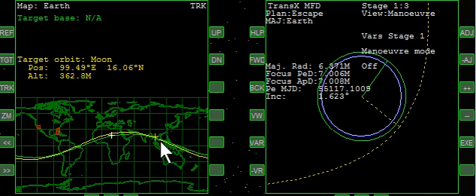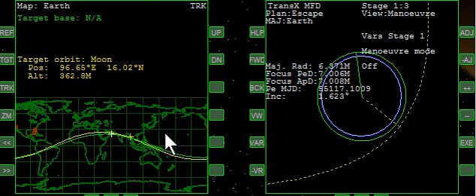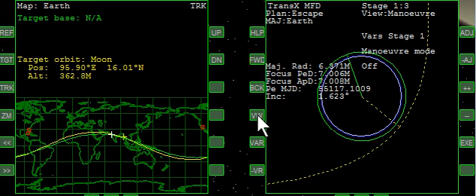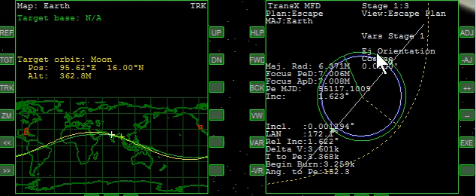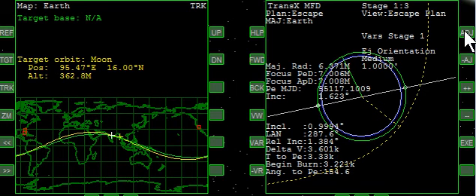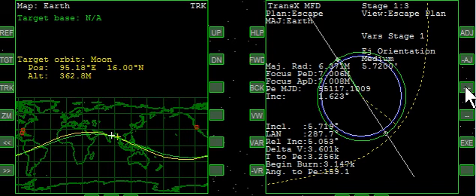What we're looking for is for our path to be very much crossing the moon. That looks pretty good. Remember the moon is advancing a little bit forward to this node within the next day. Now we advance to that time, and when we get close to it, we want to have our plan up. We're going to bring up eject orientation and adjust that as needed.